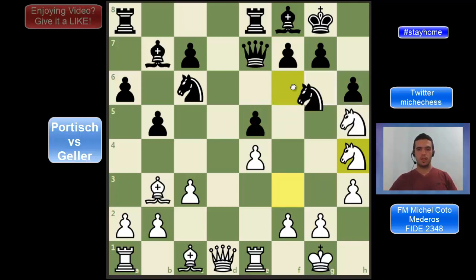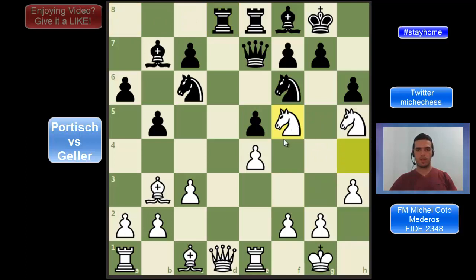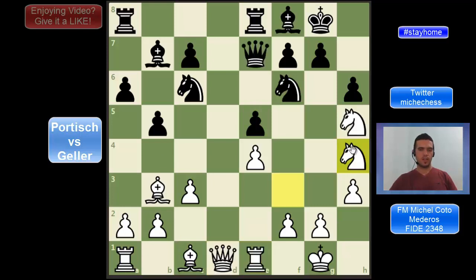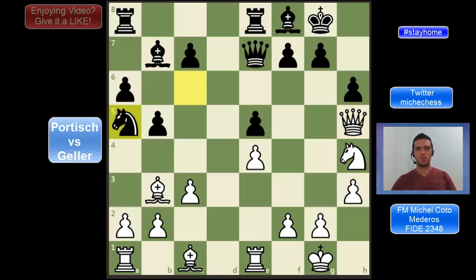So black is forced here to capture on h5. Notice that a move like R8d8 is not really working because white can just play Nh5. And if black takes the queen, then we check, then we check again, and then we take the rook on d1 — so white could be getting the exchange. So after Nh4, black is forced to trade on h5. Of course queen takes h5 — this is very good for white because now the queen is in a very active position, and there is a very nice point of coincidence here on f7. After queen takes, black is playing Na5, which is a mistake. Probably a good move for black here was Nd8, wanting to play Nd6 maybe. But instead, black is playing Na5 and this is the position we had at the beginning of the video.